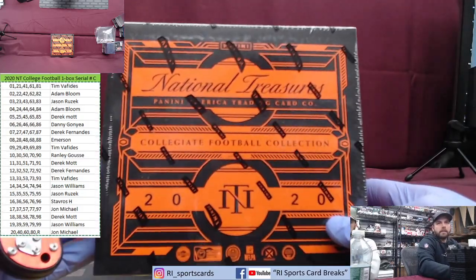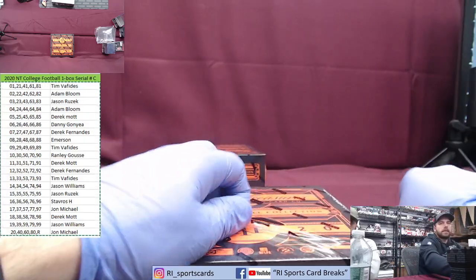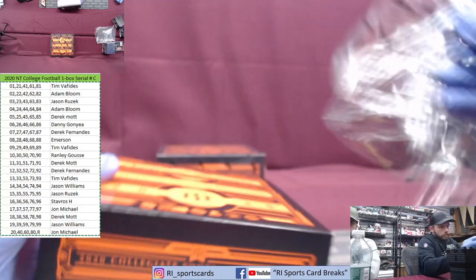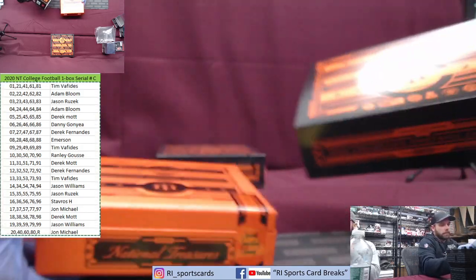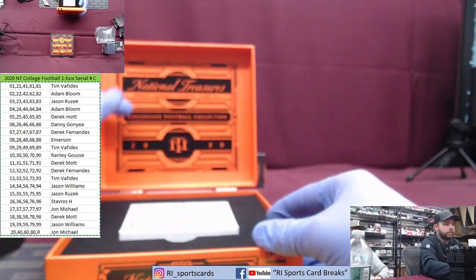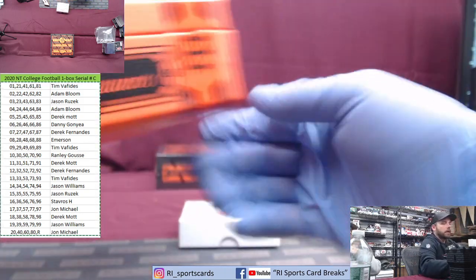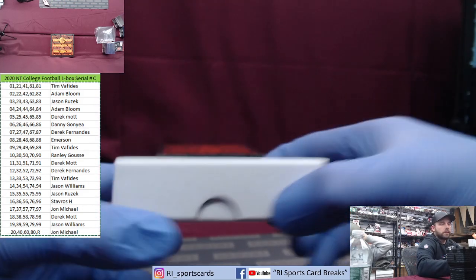Here it is — NT Collegiate Football, one box serial number break, 20 spots, five numbers per spot except for the last spot which gets a redemption spot instead — which is always good in NT, not always but can be nice. Not in Flawless because they don't do redemptions — they do blockchains. There's the empty box, there it is.